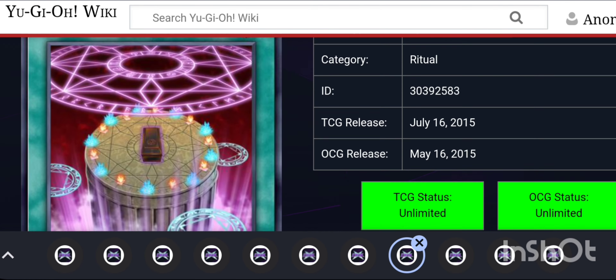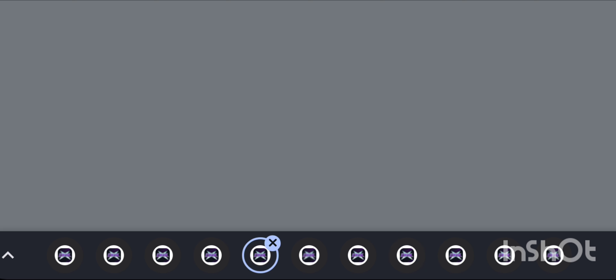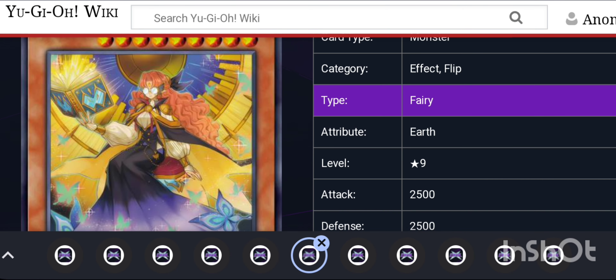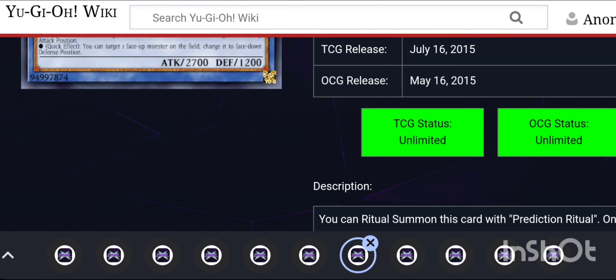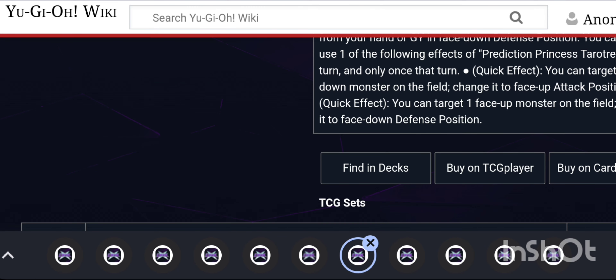The ritual spell is Prediction Ritual, used to ritual summon Prediction Princess Tarot. You must tribute monsters from your hand or field whose total level equals 9 or more. During the main phase, except the turn this card was sent to the graveyard, you can banish this card from your graveyard to add one Prediction Princess monster from your deck to your hand. The main setup is: use Baby Attack to search a ritual spell and monster, then use the ritual spell to summon Tarot, and then Tarot can flip your opponent's monsters around.